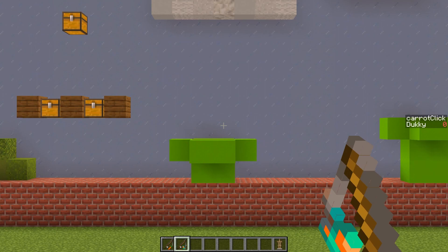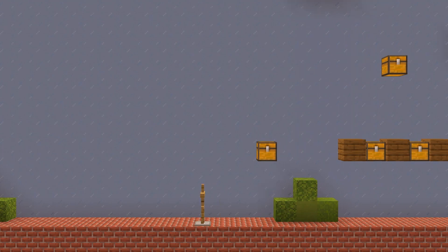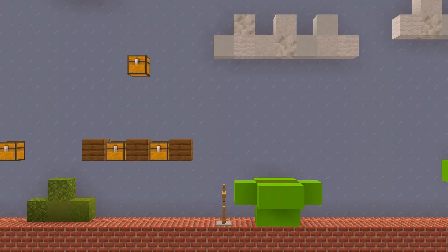The next step is going to be to prevent the armor stand from walking through walls. Now our armor stand should only move if there's an open space for it to move into. As you can see, we can go up to a pipe and then it stops once we reach it.